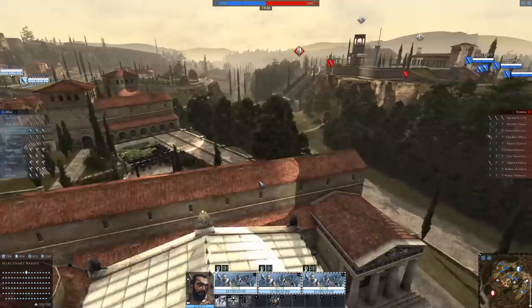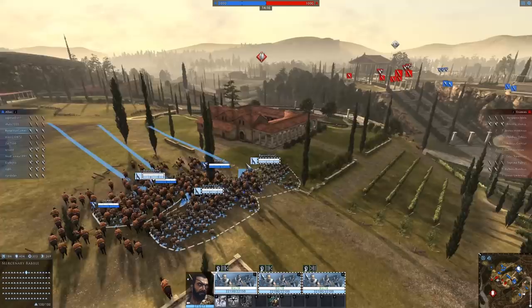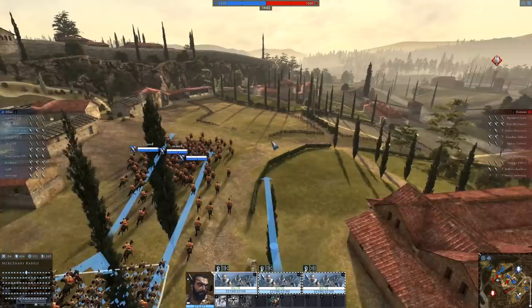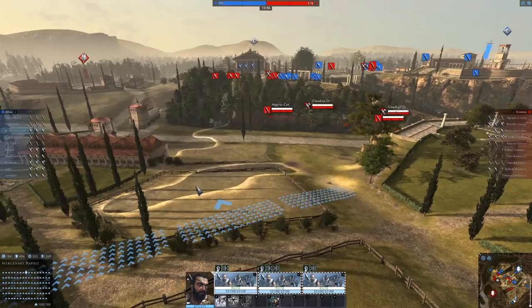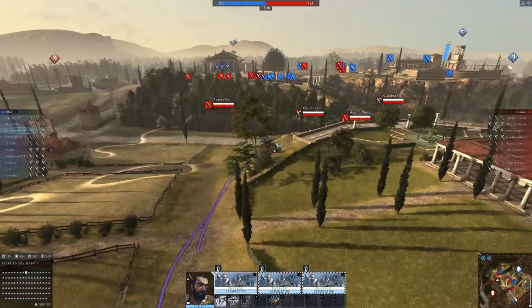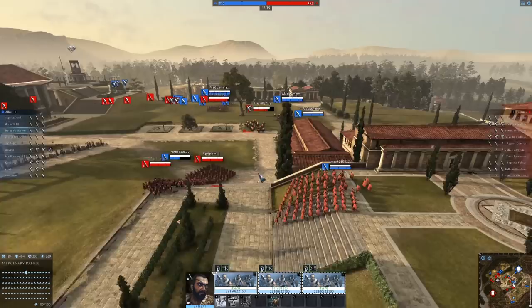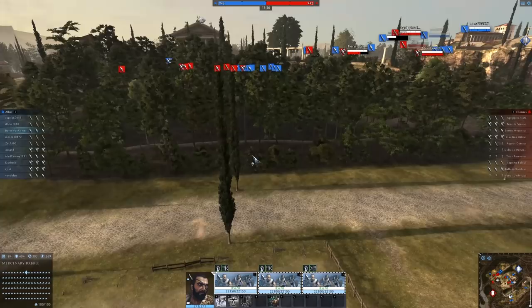Enemy infantry has been spotted. It looks like we're both going to do a little bit of hammer and anvil. I'm looking for flanks, and since they didn't challenge me on this ridge line, I'm going to go into this trough and try to catch some of them unawares. This guy got a really cool spot. I'm gonna take this hill — maybe they'll be forced to come to me. They're moving their way up; this guy's gonna have a Spartan-type stand. There's definitely somebody in this forest — I think they're trying to ambush us. There they are.